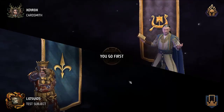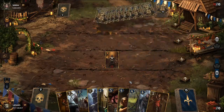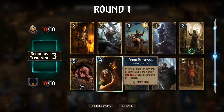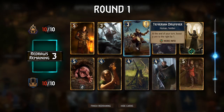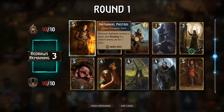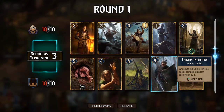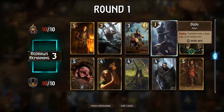Our next opponent is Skellige, which could deal significant damage — problematic because destroying cards with resilience limits our carry-over strength, the theme of this seasonal event. We have Anna Stranger and Corvo. Another target in Nathaniel Pastodi — this is a strong setup, similar to what we'd use normally. We do have ability to purify and transform. We're going first, so playing Corvo first is technically best, with our leader ability boosting him up to 9 strength.